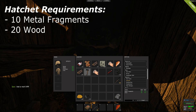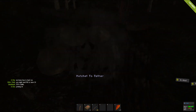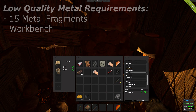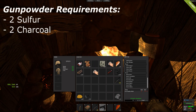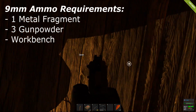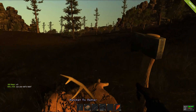Once you have enough metal fragments and wood, the first thing I advise you to create is a hatchet. It's faster at attacking, faster at collecting resources, and it's a lot better than your standard rock. Next on the agenda is of course a pistol — you will need to create this using low quality metal, which you can craft from metal fragments. Every pistol needs bullets, so you will need to combine gunpowder and metal fragments to create 9mm bullets. After creating your pistol and some ammo, go test it out on local wildlife to get used to the recoil and the way it acts.